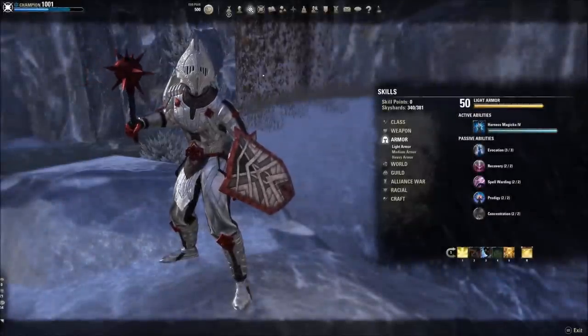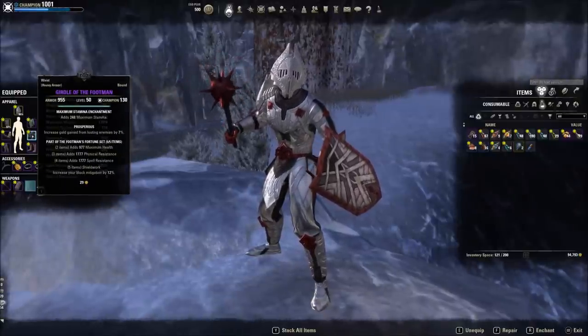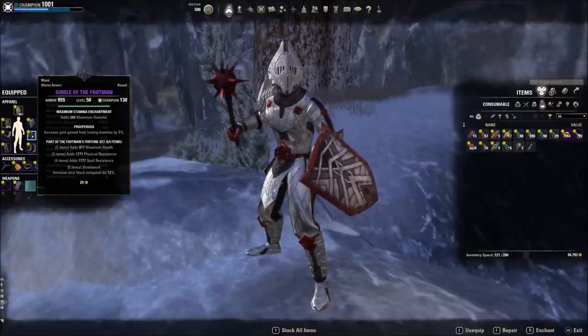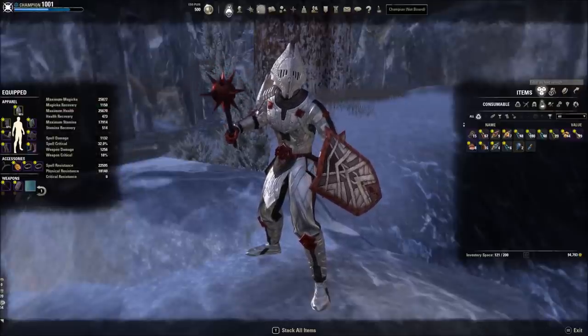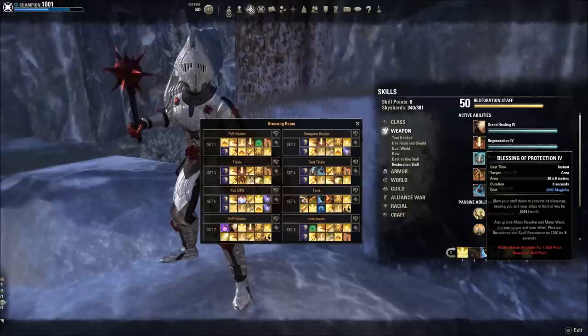The two things that make the build work are Armor Master and Footman's. There's evidence that Footman's Diminishing Returns doesn't give the full block mitigation, and that may be true, but it's coming back at 160 CP. Armor Master is freakishly powerful — when you use an Armor Ability, it increases your Physical and Spell Resistance by 10%, and that's not a Major or Minor buff. So you can stack that with Major Resistance from Channel Focus and Minor Resistance from group abilities like Blessing of Protection or Combat Prayer, making it possible to hit hard caps in resistance.